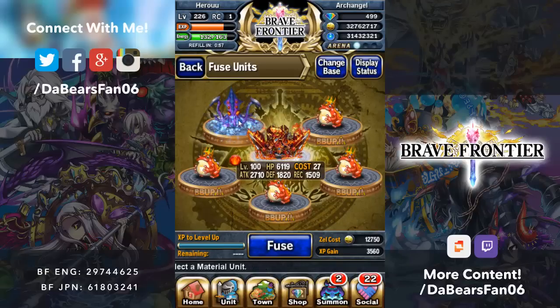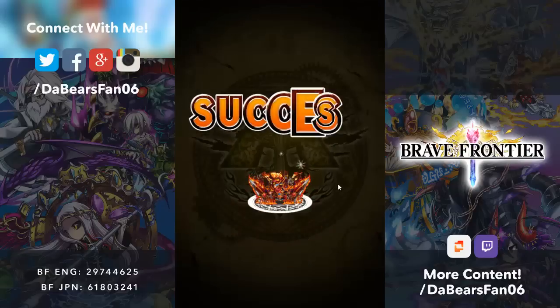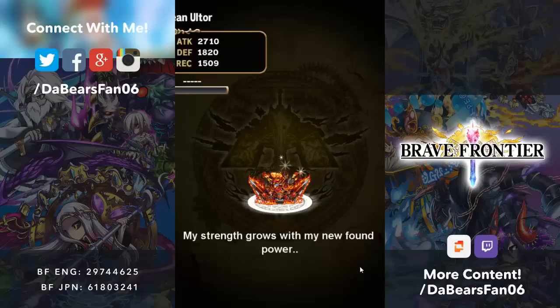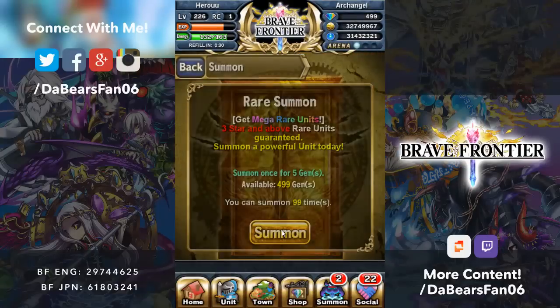I want to get 5 units up, so I have 20 spots. I don't feel like selling the squid, so I'm just going to fuse him because I'm too lazy to go back to the sell screen. Altar's finally finished up. Finish Trident — actually, I'm working on a second Trident. So Altar's done, now we have 20 spots, so let's get summoning.